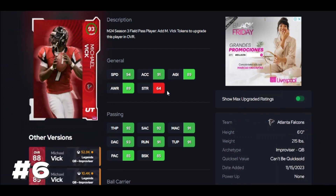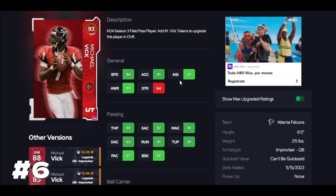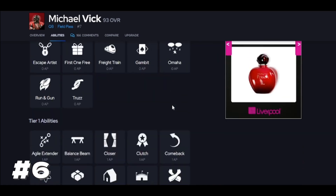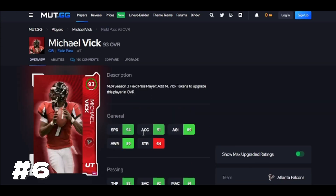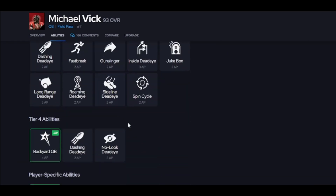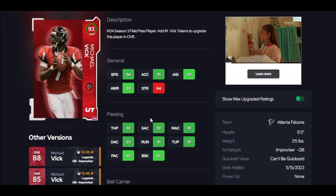Up next we have Michael Vick. Why is he not higher on the list? Comparing him to Lamar is really silly because they're really opposite — Vick's left-handed, Lamar's right-handed, Lamar has a better release, Vick gets Hot Route Master, so they're not even close to being the same. The backyard quarterback ability — you can make some pre-snap adjustments, keep that in mind, it's basically a Hot Route Master. He's missing Set Feet Lead, so that's going to keep him from being higher. His release is fine, it's not the best. But this guy can really run and make people miss, the spin does feel good.